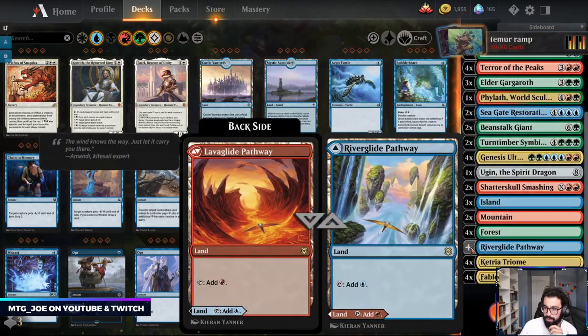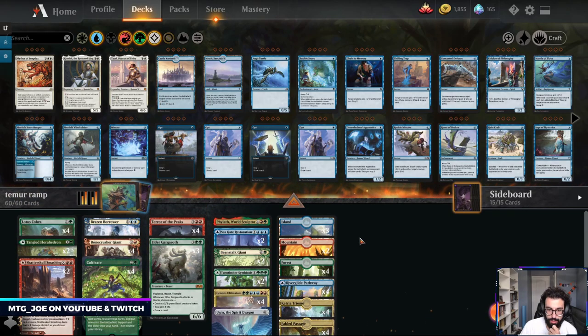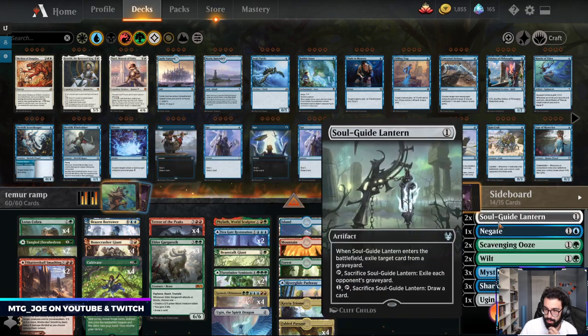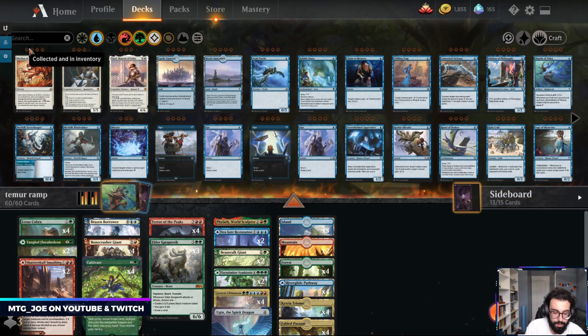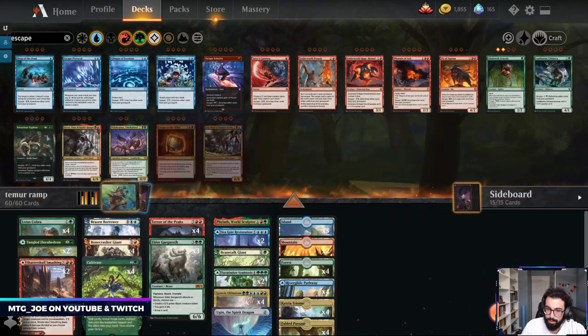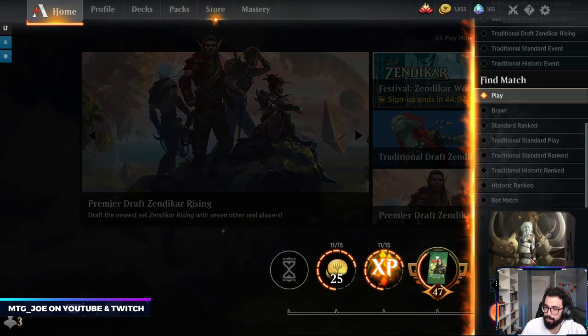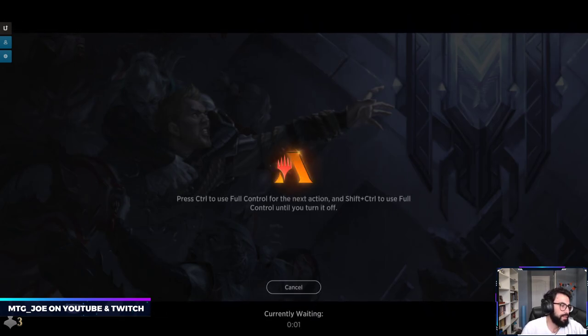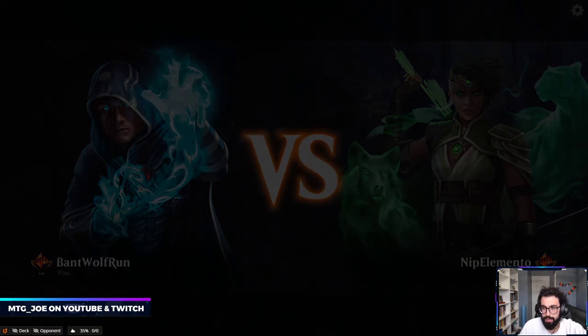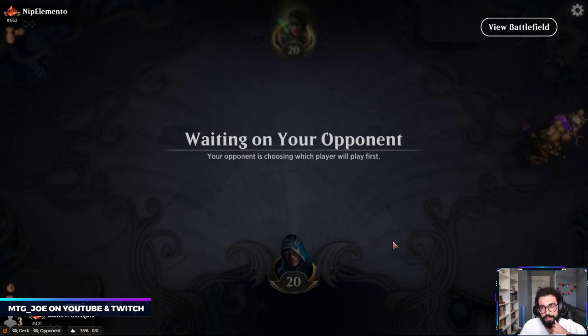I think we want to be maximizing our options here. Sideboard-wise, cut down, play two of these. Try this one more. If it feels kind of lackluster, we'll call it quits on it. That's straight up the worst matchup for this deck — just a cheap, quick clock that can also mill, and then they have the interaction. We probably should have played the Cobra first — it would have generated four mana, so we would have had enough. That was probably the line.